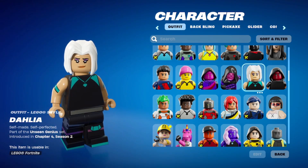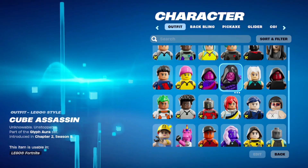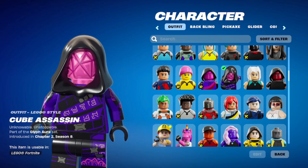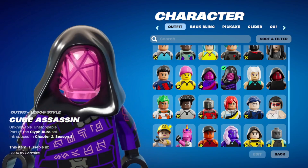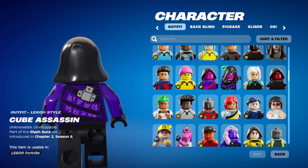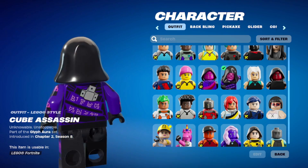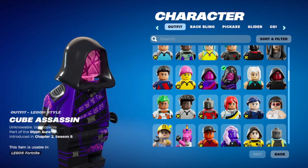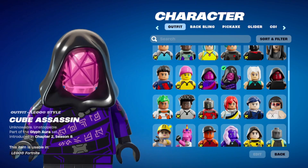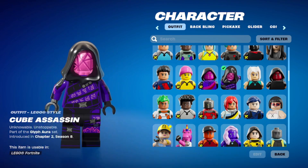Dahlia — she looks pretty good. Self-made, self-perfected. This Cube Assassin is really nice — look at that face. That's gorgeous. I love this one. I think this is one of my favorites of the crossovers so far. You've got the printing all over with the cube runes. Unknowable. Unstoppable. Yes. Ten out of ten — love it.